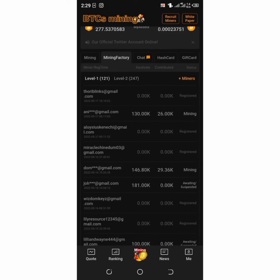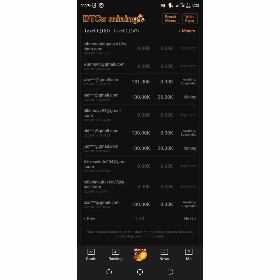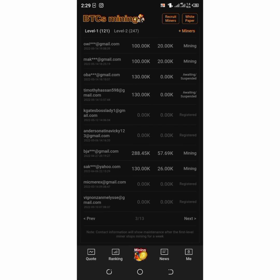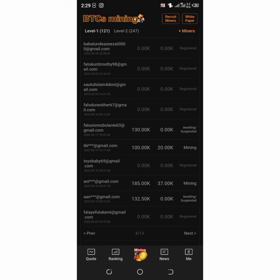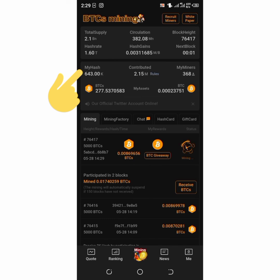For example, look at this — john@gmail.com has an 'awaiting suspended' status. This person's mining blocks are full and they have no claim, so they won't contribute to my hash card. Looking through the list, most of these people show 'awaiting suspended,' meaning they stopped mining when they stopped claiming BTCS.